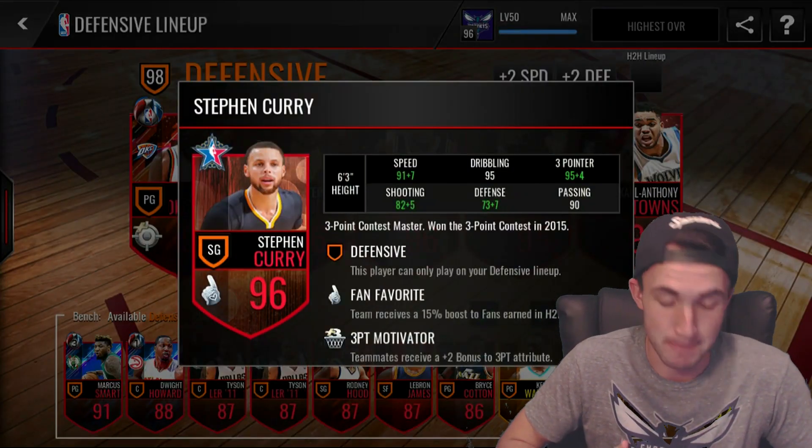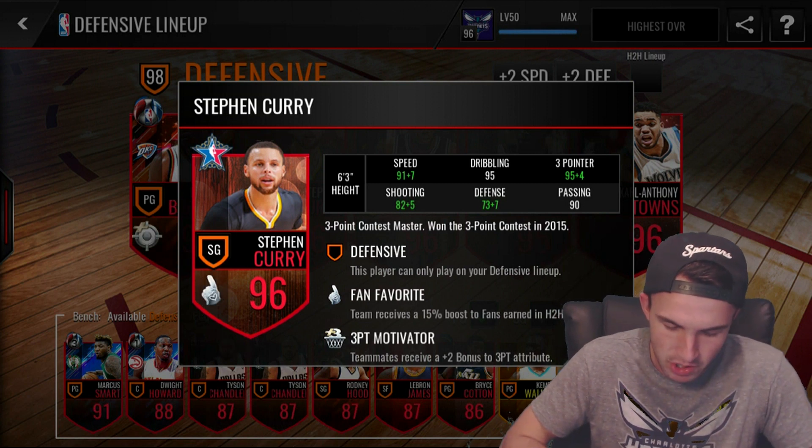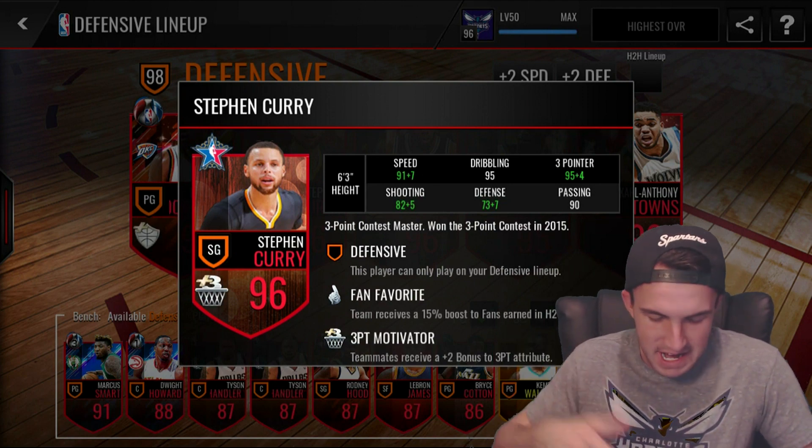Taking a look at Steph Curry, this card might be the most ridiculous — either this or Kawhi. He's got 99 3-pointer, 95 dribbling, 98 speed, 87 shooting, 80 defense, and 90 passing.